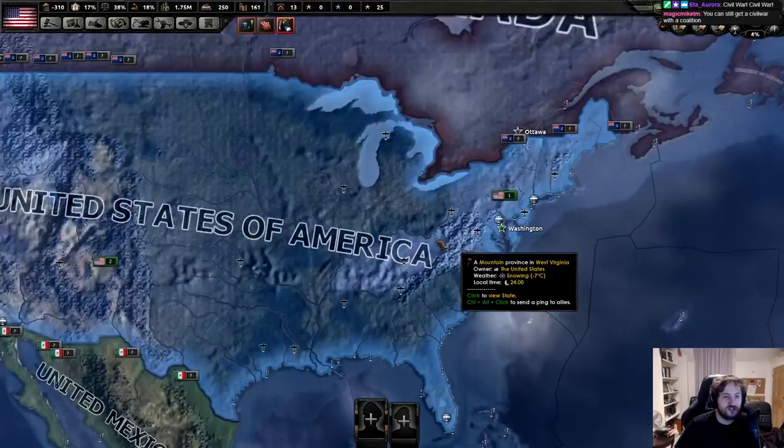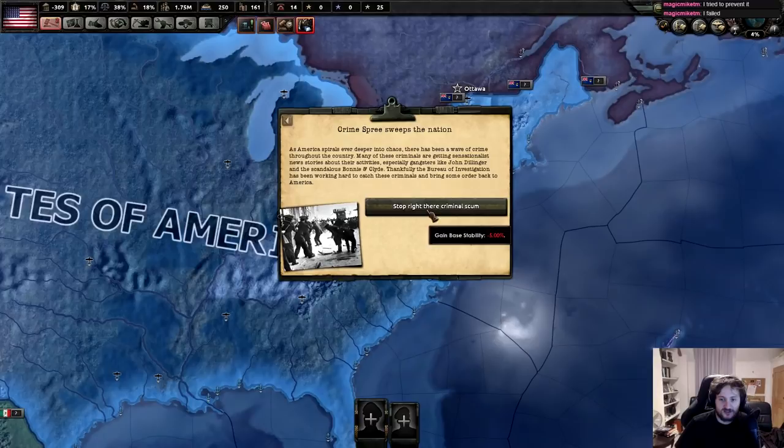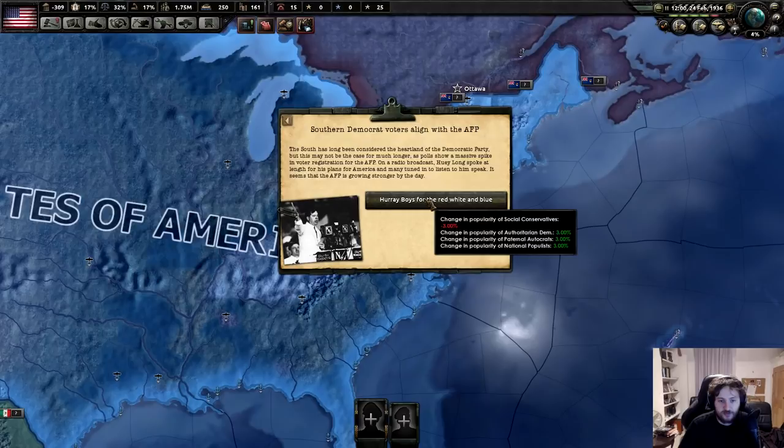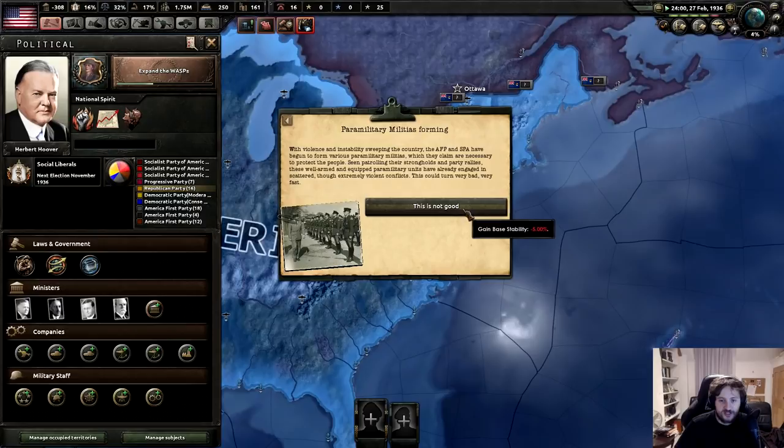Crime has swept the nation - there's been a wave of crime throughout the country. Many criminals are getting sensationalist news stories for their activities, especially gangsters like John Dillinger. So the Democrat voters align with the AFP. The South has long been in the heartland Democratic Party but the American First Party is joining Huey Long. With violence sweeping the country, AFP and SBA have begun to form various paramilitary militias.